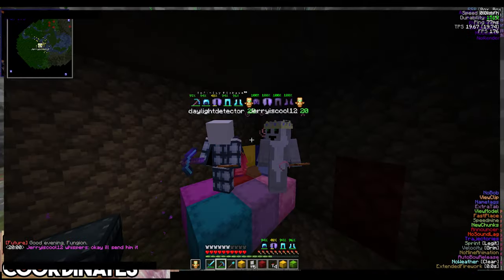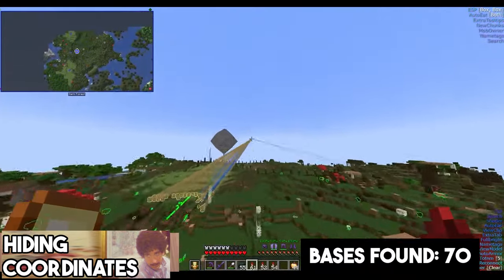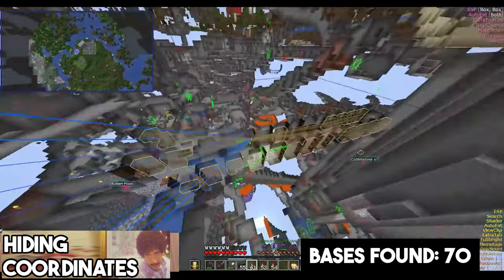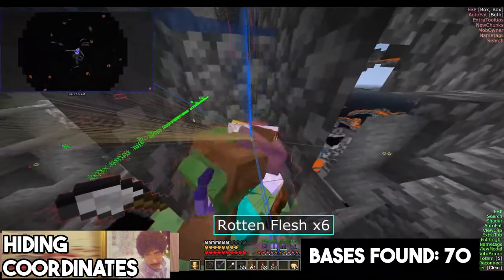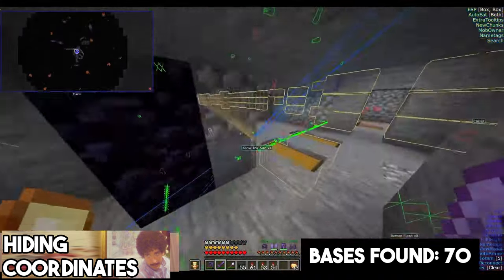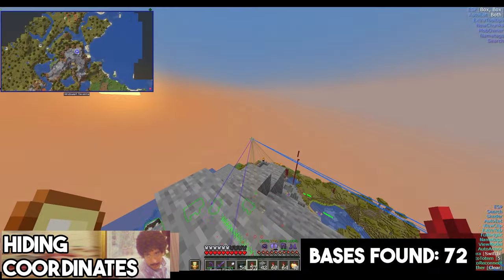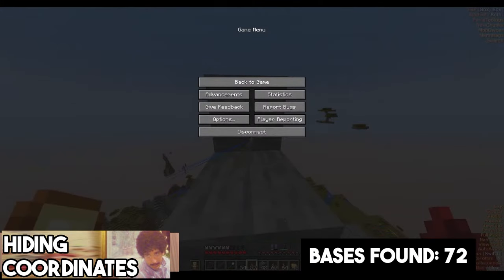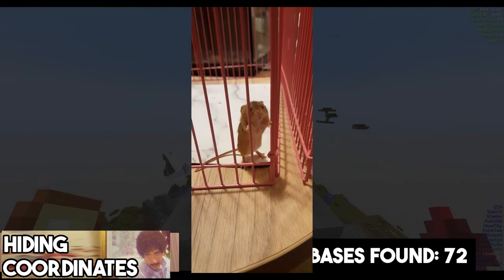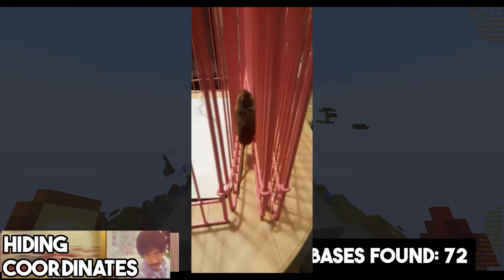I give coordinates out to all the stashes I find to channel members, so make sure to sign up if you want a share of my loot. I then found another really nice 2018 base with a spawner and auto fishing setups. After finding a big reef base, I'd planned to stream for at least another hour. However, I had to cut the stream short after a tiny little visitor made its way into my home. There's a mouse in my flat! It's like a dormouse or something. That scared the shit out of me. Day five ended with 12 bases found.